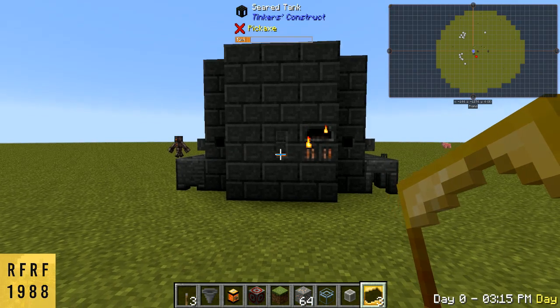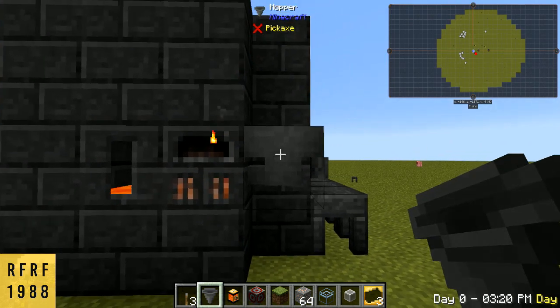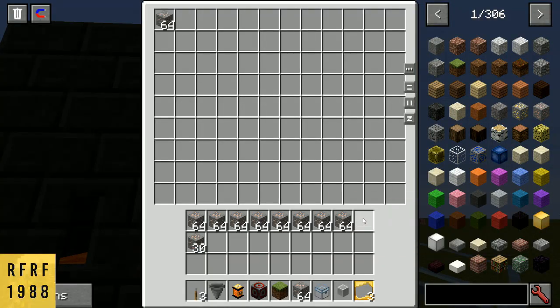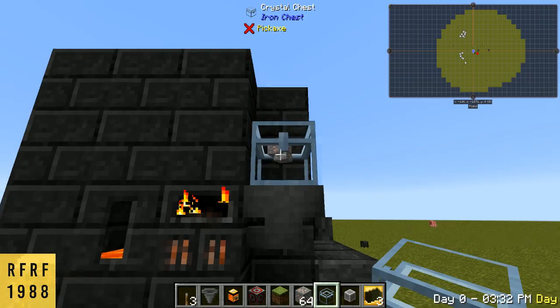What's up guys, today we're going to be showing you how to automate our smeltery. First you're going to want to put a hopper next to your smeltery controller, and that's going to feed your ores into the smeltery itself. Next we want to toss whatever ores we want to smelt down in here.